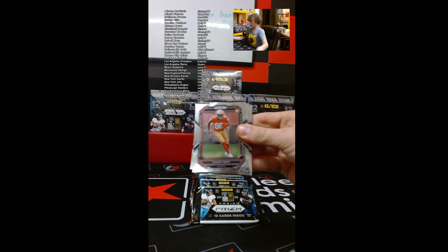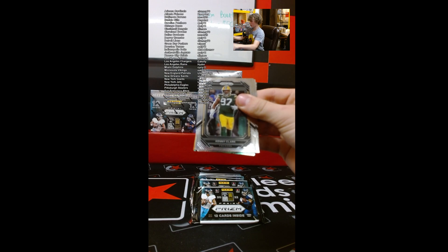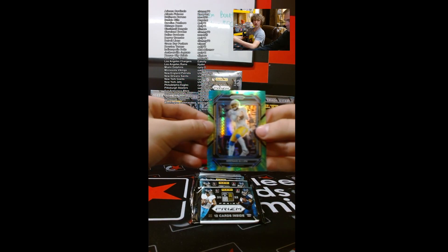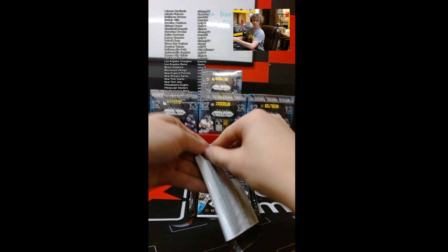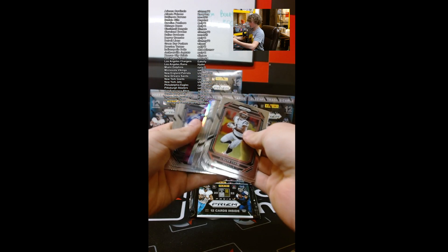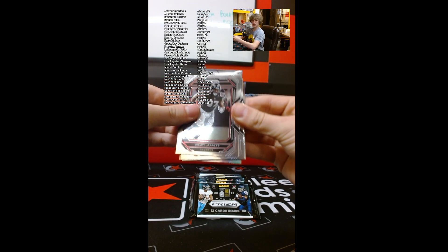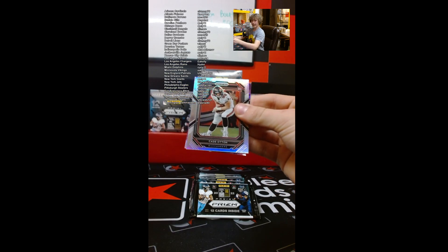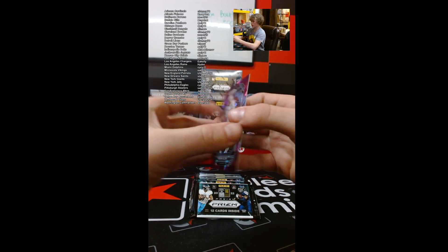We have George Karlaftis, Danny Gray, JK Hardman, Kenny Clark, Steve Young. We have an Eli Mitchell and a Keenan Allen for the Chargers Hyper out of 175. Looks like we have Purple Ice back there — Jelani Woods and a nice Breece Hall. Jamar Chase, Corey Davis. Cade Otten Prism Silver and another Keenan Allen — hoping for Herbert but that's out of 225.